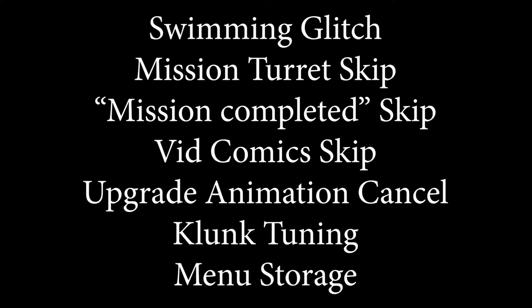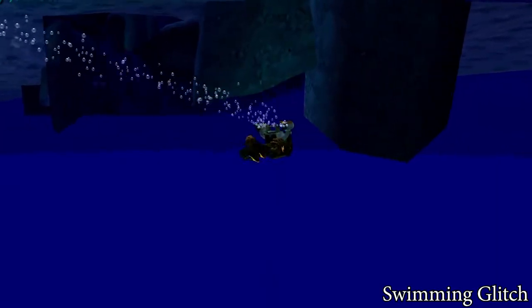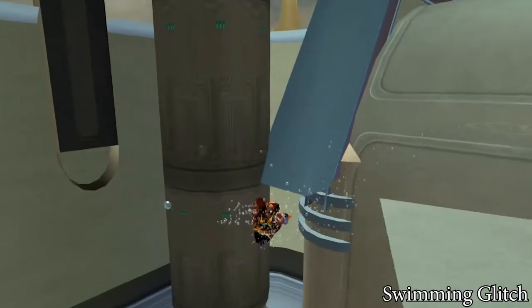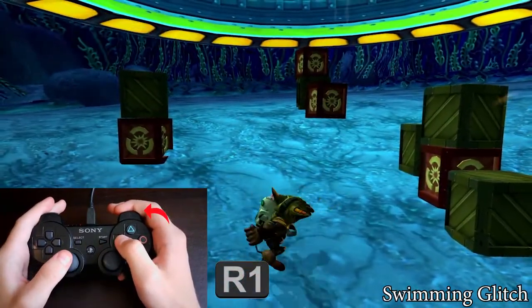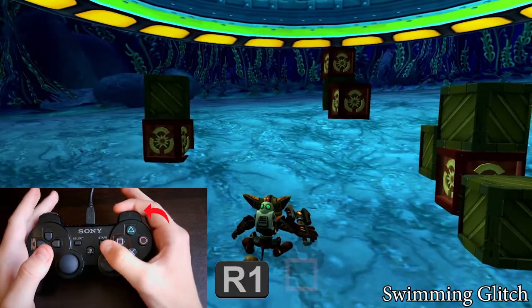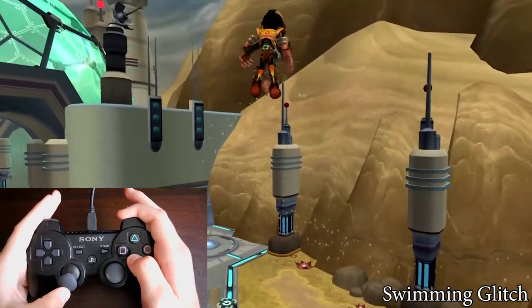There are some other tricks. The swimming glitch — this trick is very strange because you can swim in the air as if you were in the water. For some reason it can be done on Veldin, although there is no water. Just clip into the swimming pool so you can walk and charge on the bottom. Then crouch and wait for the cycle — each cycle is around 15 seconds long. When Ratchet starts to swim, immediately go down with square. You should be able to clip the floor. Now you can swim in the air, but be careful — if you go too high, the swimming glitch disappears.